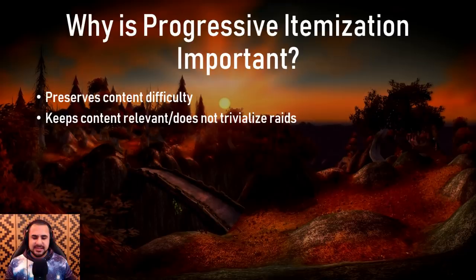One thing I've heard Asmongold say a couple of times is that the problem with World of Warcraft today is that you're playing the patch, not the game. When you take away progressive itemization, you're basically doing the same thing — you're no longer playing World of Warcraft, you're only playing a specific patch, because the gear you're getting from basic dungeon bosses is so much better than what drops off Molten Core and Blackwing Lair that the only relevant content is AQ and Naxx. That is a huge problem, because AQ40 and Naxxramas are only two of the seven raids in World of Warcraft.